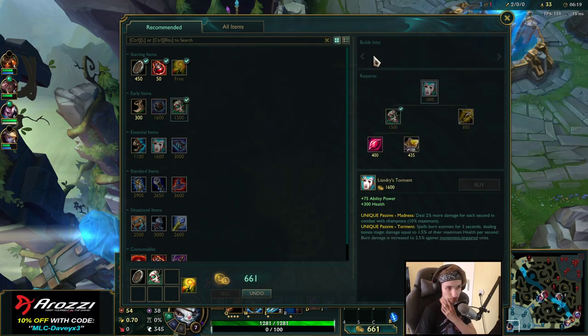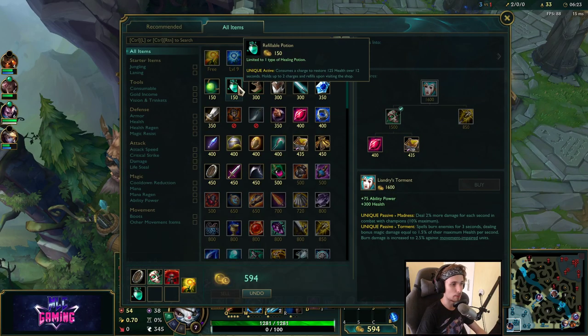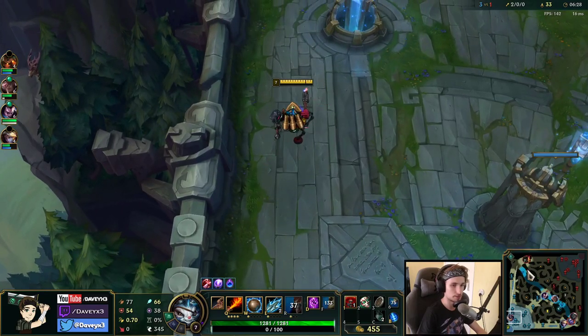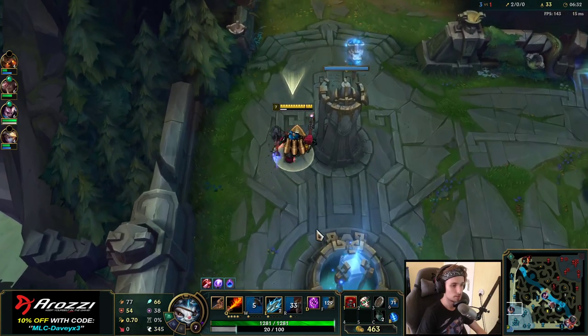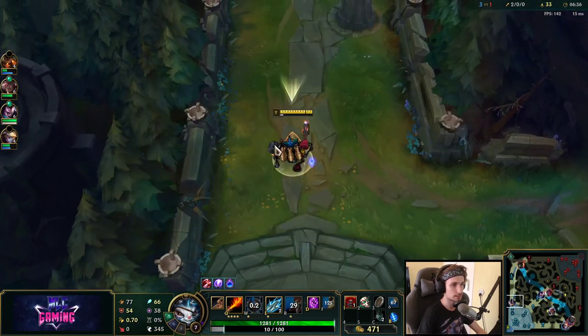The first item I would always recommend is going to be Liandry's. I would also recommend getting a Control Ward and a Health Potion. Now we can actually fight this guy again.